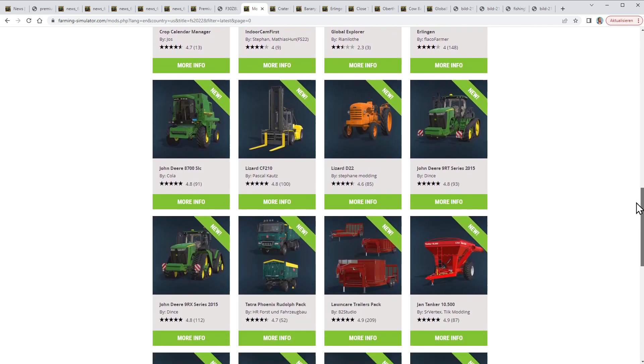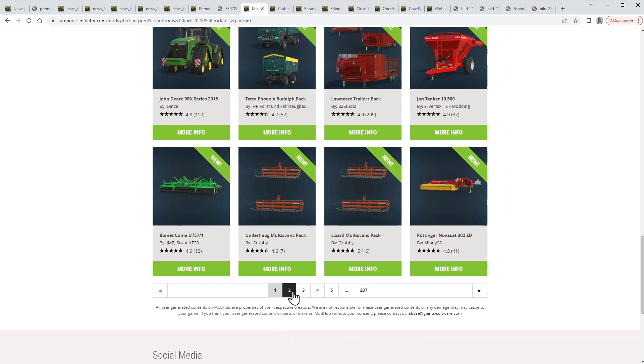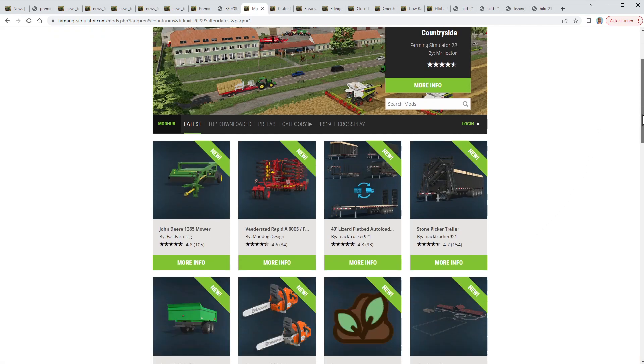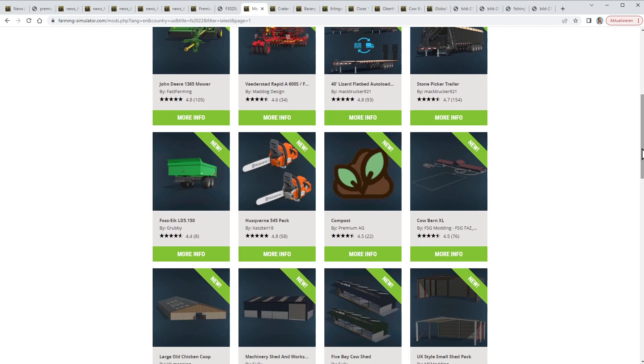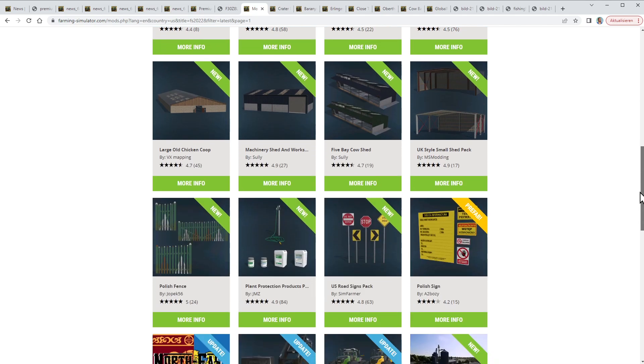And here even more maps, vehicles, and all kinds of machines — not so many updates this week. Here's a very huge cow barn we'll have a closer look at, some sheds and barns, and a large old chicken coop.